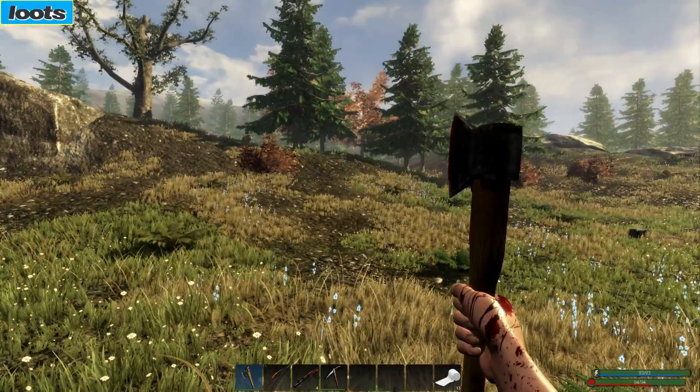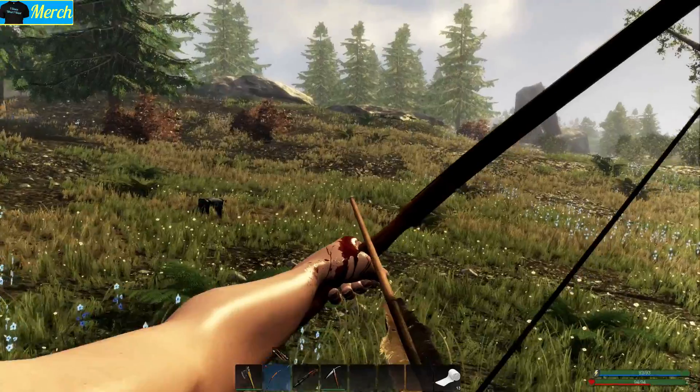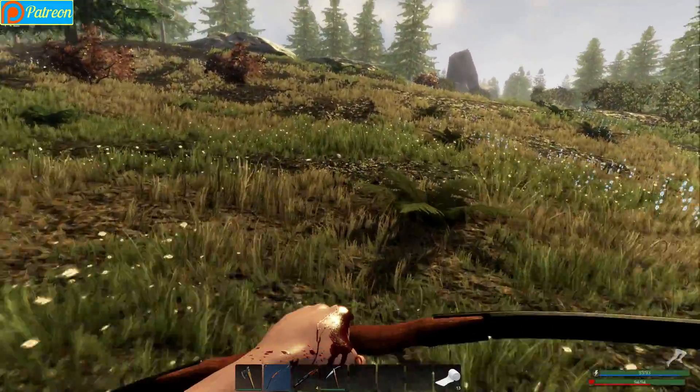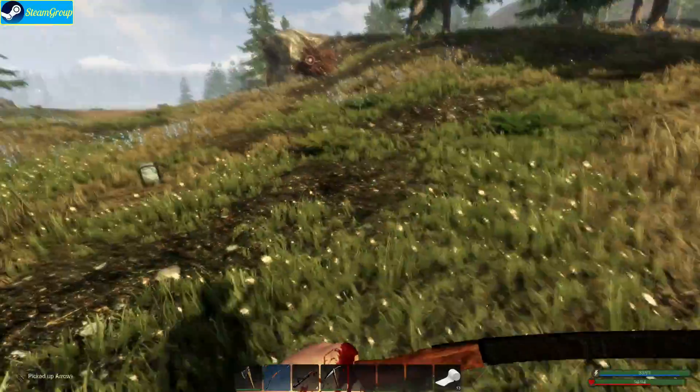If we see a bear, we may take him down. There's one right up there. Good chicken right there though — dang it, he moved just as I shot the arrow. At least we got that arrow back though.